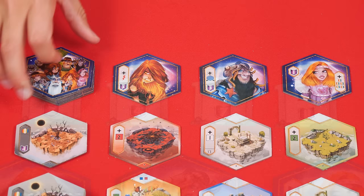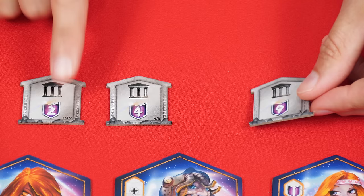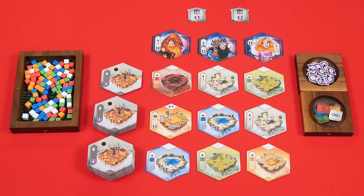You'll also find numbered temple tokens. In a 4 player game, you'll set out the 2, 4, 7 and 11, keeping the number 9 in the box. For 3 players, instead use 2, 4 and 9, and with a 2 player game as we have here, only use the 2 and the 7. Nearby also set out the worshipper cubes, along with these cancellation and reduction tokens. These trays don't come with the game, but I'm using them here to help me organize things on the table. And that's the setup.